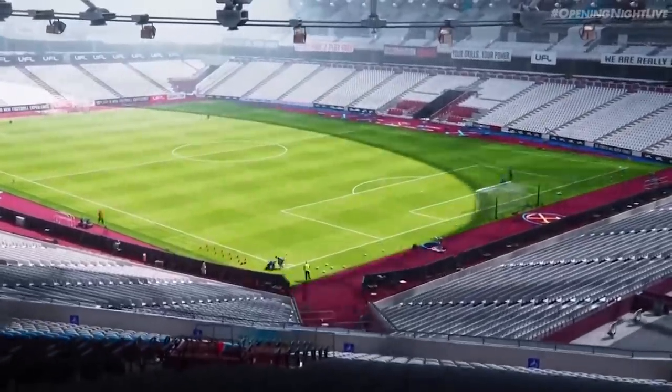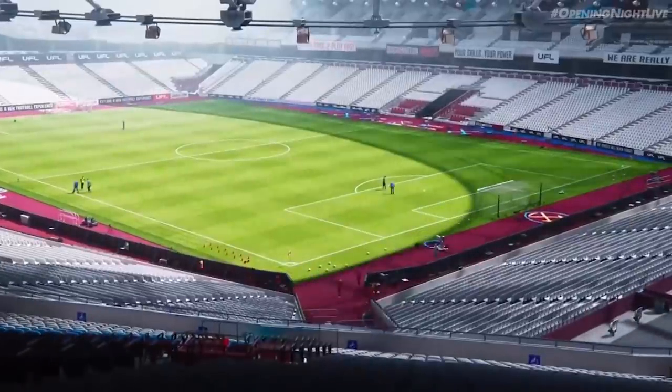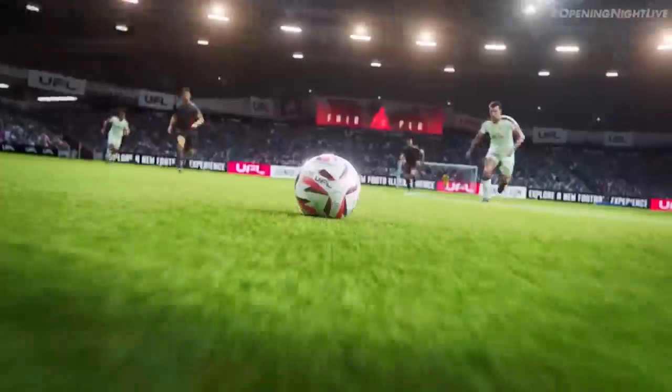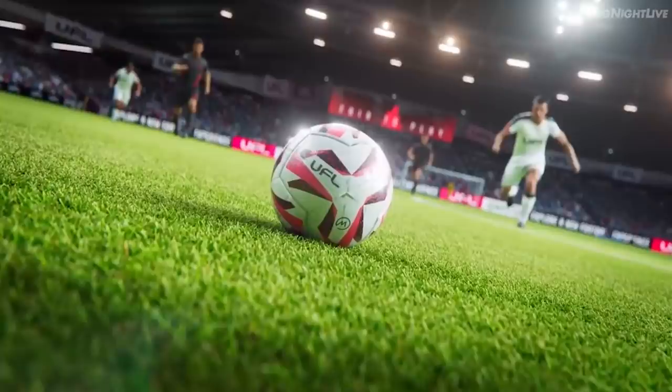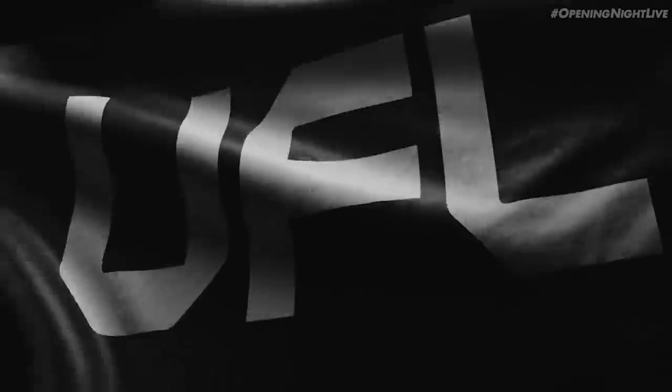The next shot shows the stadium in action, quite comparable to FIFA. We see some groundsmen taking care of the pitch in a small time lapse — really good. Then there's a run animation and players chasing the ball. Close up on the grass detail — honestly, if this is in-game I have no idea what's gonna happen to FIFA, because this looks like one of those football commercials. Then they reveal the name: it's called UFL, and it says free to play and fair to play.